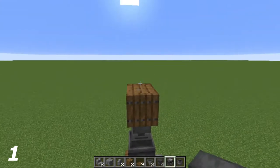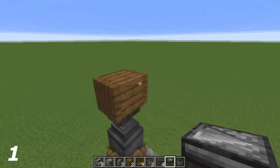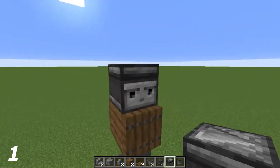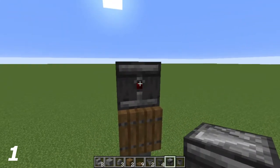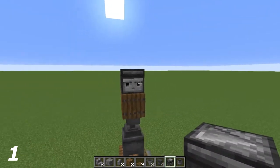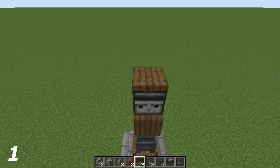Now that we've done that, on top of this spruce plank I'm going to put the observer. The face side is on the back bit — so you'd see the little circle where the red dot is. I'm going to place it facing forward like so, so you see the face. And on top of that you're going to put a spruce trapdoor, just like so.